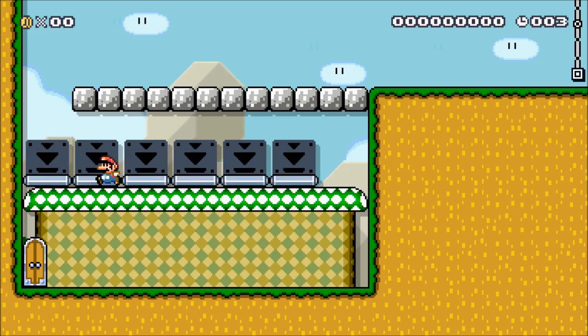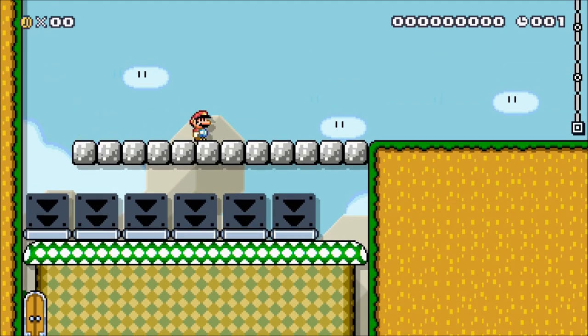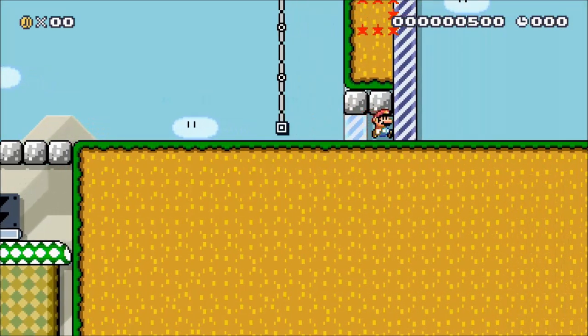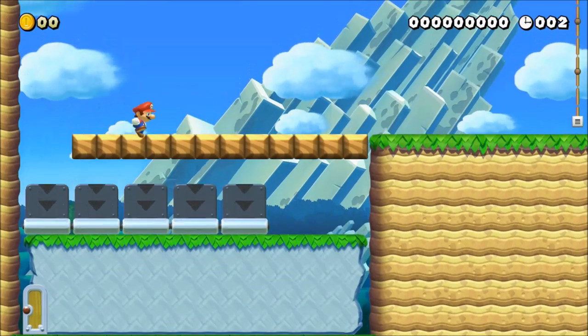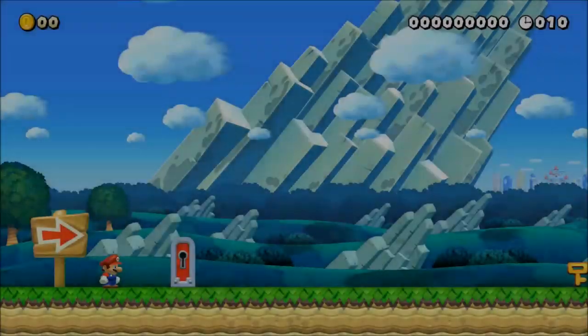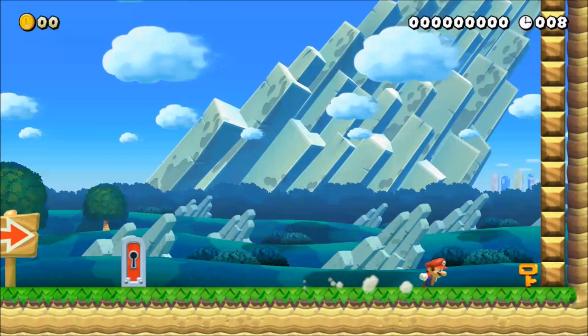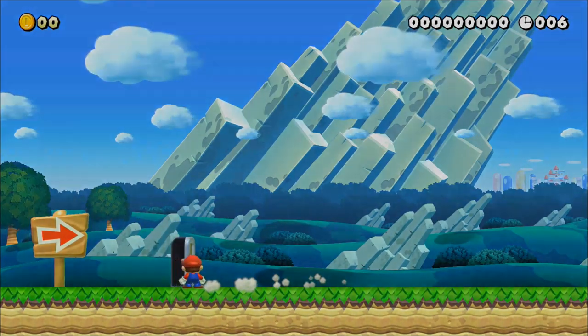However, by slamming into a wall, Mario will immediately hit zero speed, allowing you to instantly start accelerating in the opposite direction. As for NSMBU and 3D World, similar to earlier in the video, the fastest way to change directions is by jumping into the wall and then performing a small wall jump. This method is actually considerably faster than the previous one.